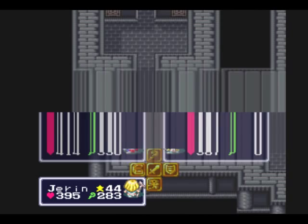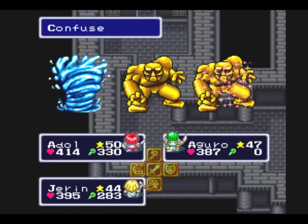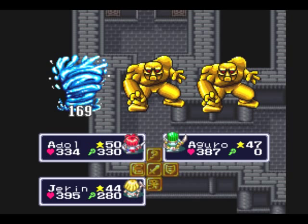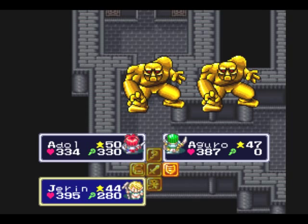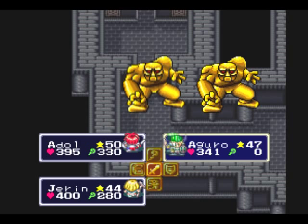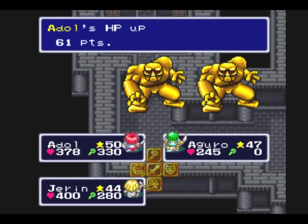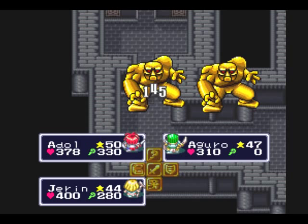We've got some enemies here — gold golems. They are really, really hard. Fortunately, I got really lucky and confused them. They have really high magic defense and physical defense, so Adol and Aguro are going to be the only ones who can actually do anything against them. Confusing them doesn't seem to get them off my back, but I'll do the best I can. With the dragon eggs — I think I mentioned it earlier — they replace all the treasures you would have found earlier. So if you didn't get those treasure chests earlier and then exchanged the dragon eggs, you would miss whatever treasure was there before; it would override it, and you would not be able to get 100% treasure rating. That's why I waited until nearly the end of the game to exchange all those dragon eggs.